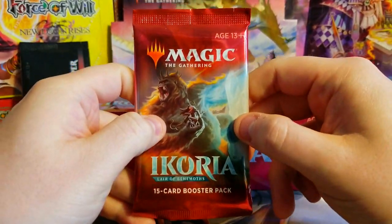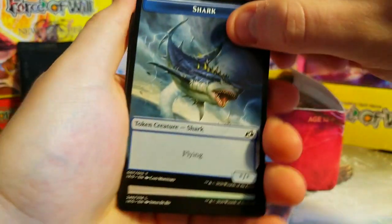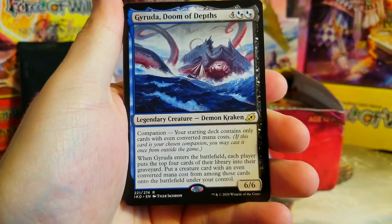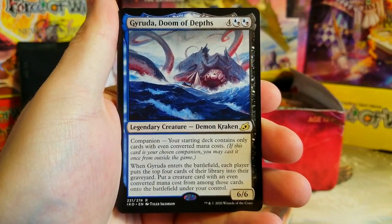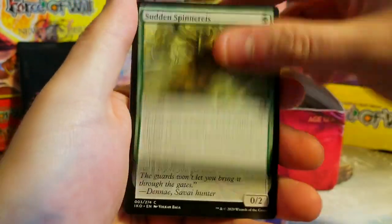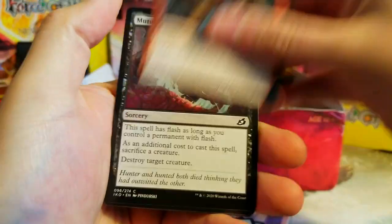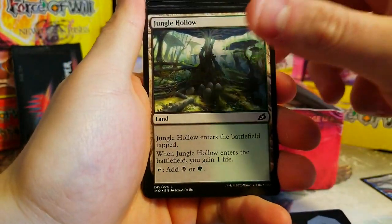We'll straight away get into another King Kong pack since we got a really good pull from him last time on the first pack. Jungle Hollow — our packs are backwards. Garuda, our packs are backwards. All right, we'll just go through all these — I guess we're just going to be doing the rares first. Boom — Cathartic Reunion. All right, backwards packs.